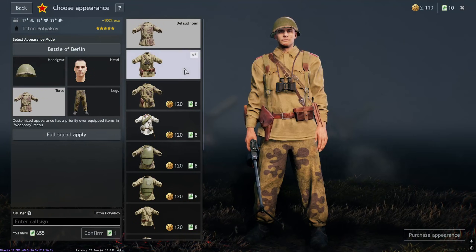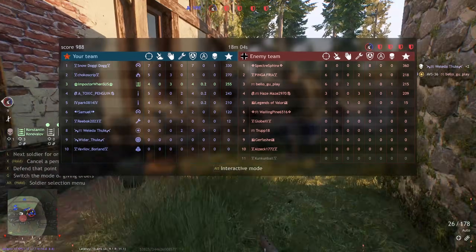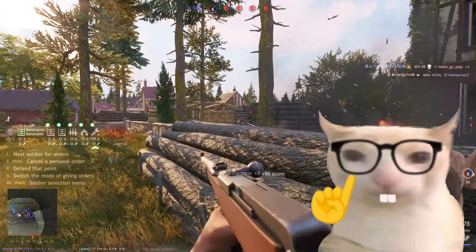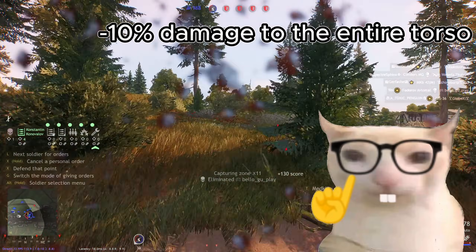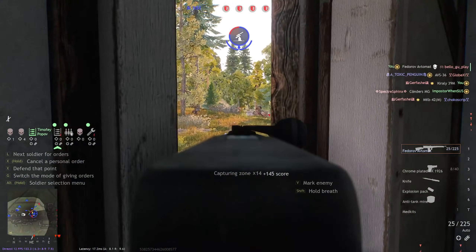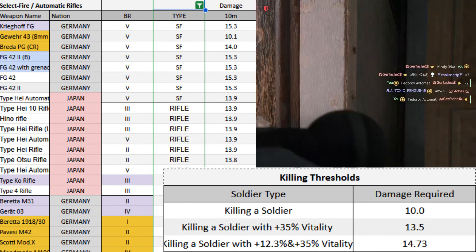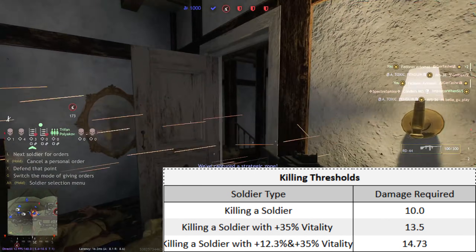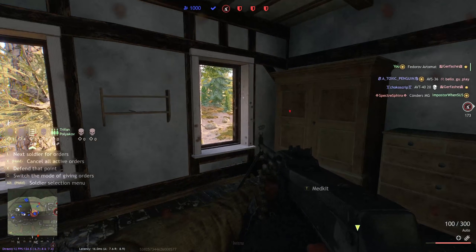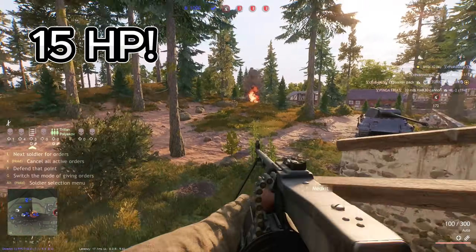It is possible to acquire the SN42 for all theatres on all soldiers. You might ask why such a cosmetic is important. Well, the body armor is more than just a cosmetic — it actually provides a 10% damage reduction for all incoming damage to your torso. In the Enlisted meta, most weapons are balanced around the 13.5 damage point, as that's the base soldier health plus the 35% vitality bonus that almost all soldiers can have. But thanks to the body armor, Soviets and Soviets only can have 15 effective HP.